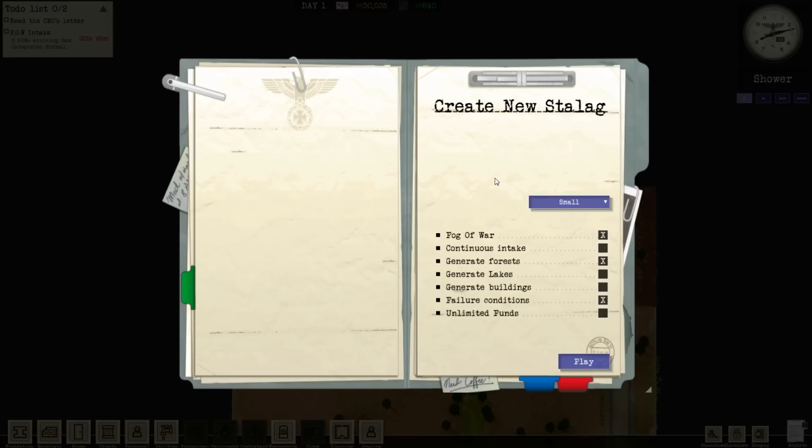It kind of fits in with the rest of my channel, in that I generally deal with games set during the war. So let's get started. Let's create a new Stalag. I have small, medium, or large — I think I'm going to try medium. I'm going to have fog of war on, continuous intake off. Random lakes will block sections of your land. I'll have extra challenge on so there's an endgame, and no unlimited funds. Let's do this.